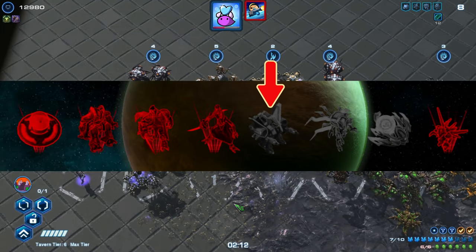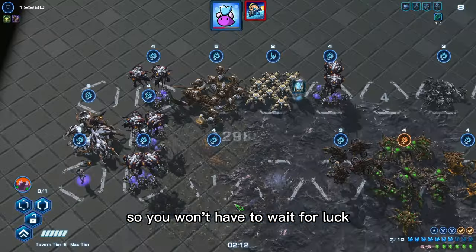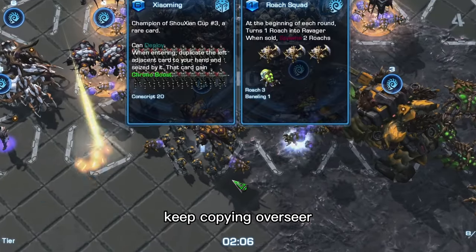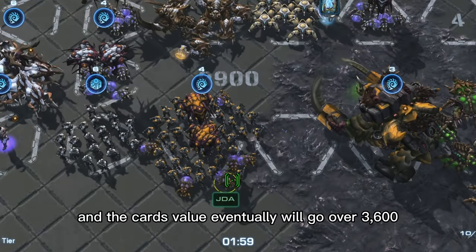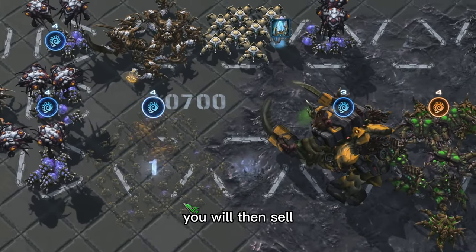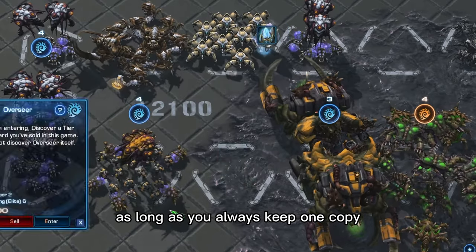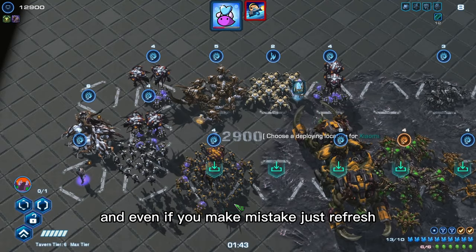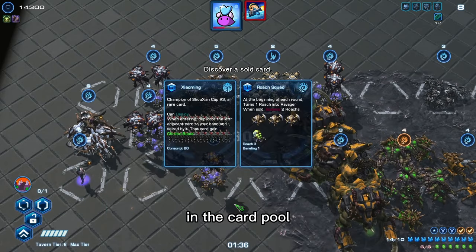Mech Infection is in this expansion — you can always enable all expansions when creating a lobby so you won't have to wait for luck. Spend your infinite minerals to find and enter it, keep copying your Overseer and discover Xiaoming. Xiaoming will get seized by Overseer and the card's value will eventually go over 3,600 very fast, which you then sell to get Apokalisk. As long as you always keep one copy of Overseer, the loop won't break. Even if you make a mistake, just refresh — it should be easy to find them because there are so many duplicates in the card pool.